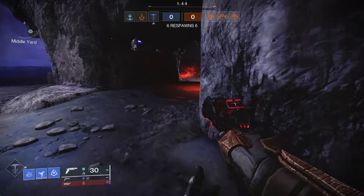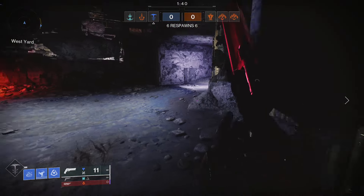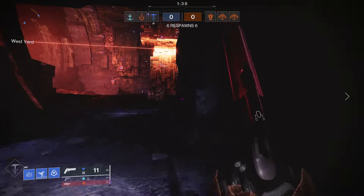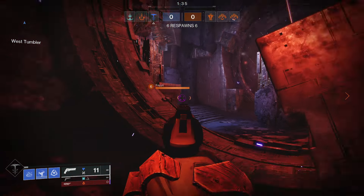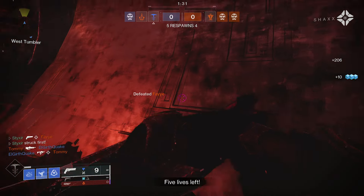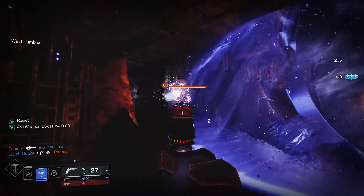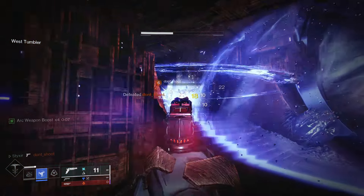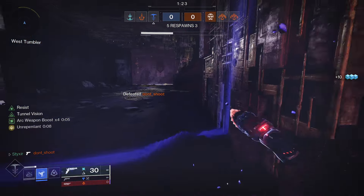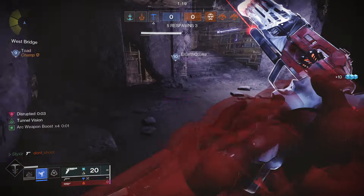If you're not the most confident player, or if you are and you want something that's a little bit more interesting, I'm going to recommend this setup revolving around the Mask of Bakris with the Trespasser sidearm. Usually it's going to be either a hand cannon or, if you also have Syncopation, the Stasis Pulse Rifle, which is also very useful here. I'm using a Rangefinder IS Luna because I really like the feel of the weapon.